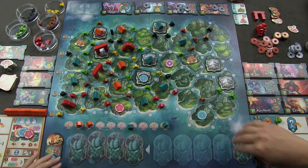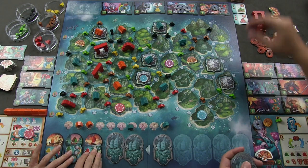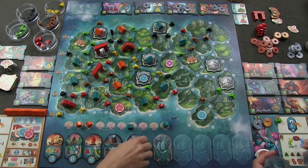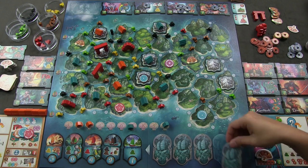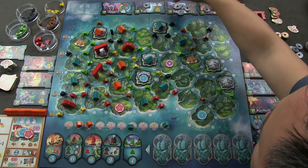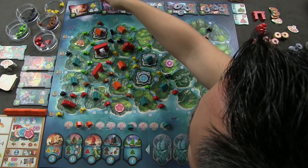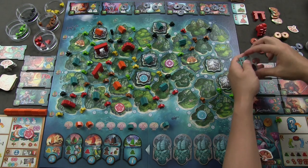Final round setup. Fleet tiles are reorganized. Francis gets to look at the top three building tiles before resetting and notes he's fine with their order. New specialist and building tiles are revealed — all remaining ones come out. The game is clearly in its final stages with most buildings placed and the archipelago filling up with boats and structures.